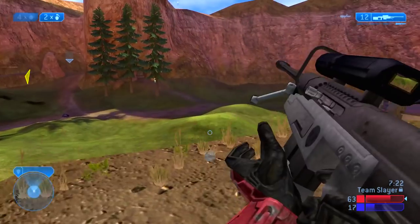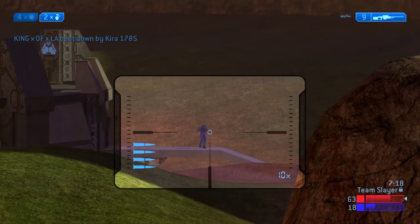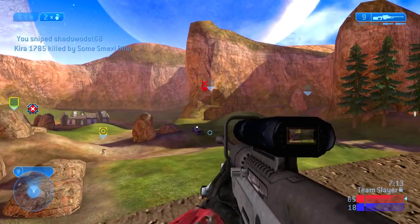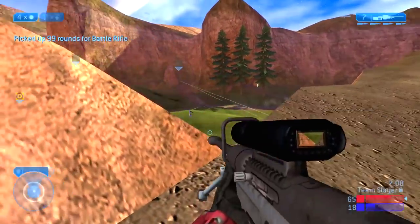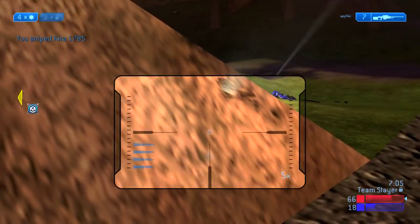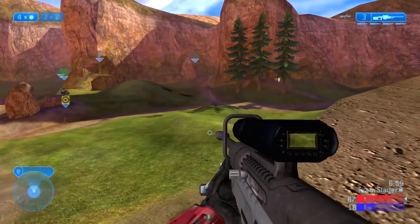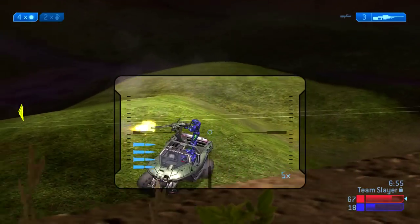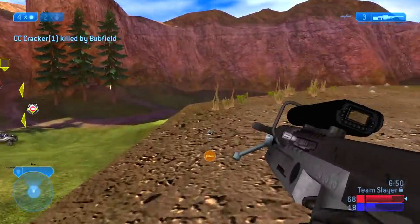Firing outside the sniper's effective range is technically burning ammo, but I can afford it because I have so much extra ammunition. A warthog is definitely coming for me, so I pick up some battle rifle ammo from the rocks. The warthog acts as a heavy spawn influence — two enemy players spawned in the middle of the map likely because their other teammates were dead at the time.